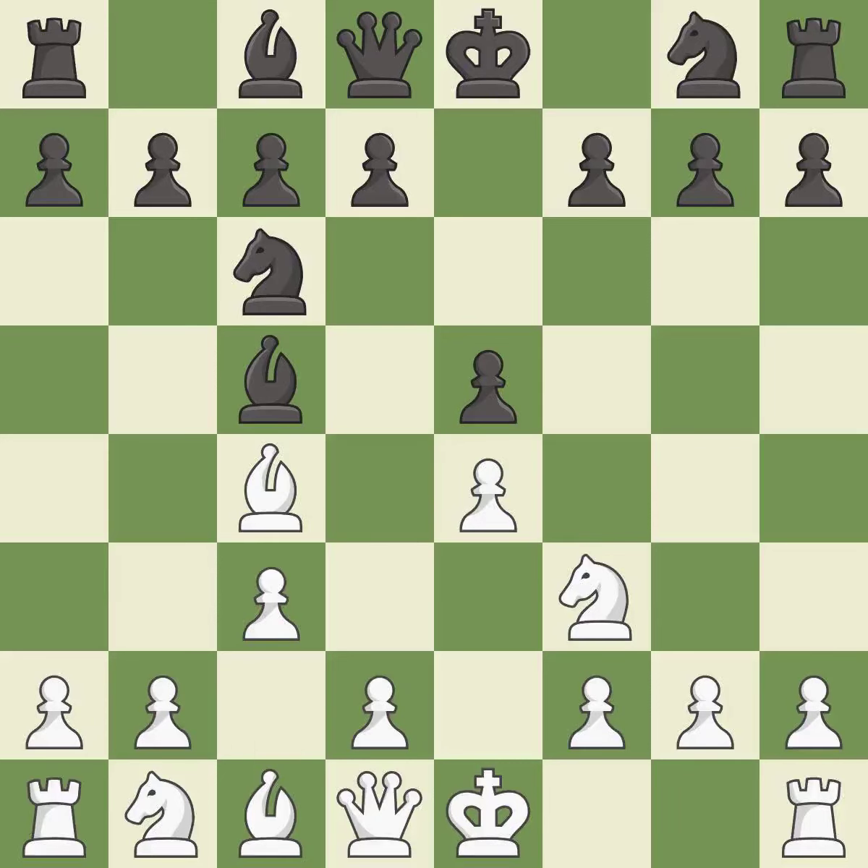c3 supports the d2-d4 pawn break and allows the queen to develop on the queenside. Nf6 develops the knight and attacks the undefended e4 pawn. d4 takes space in the center, attacks the e5 pawn and c5 bishop, and allows the dark-squared bishop to develop.